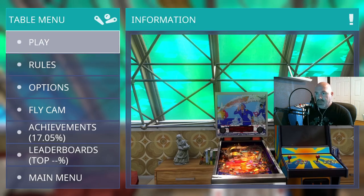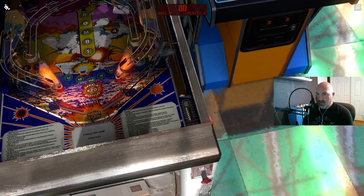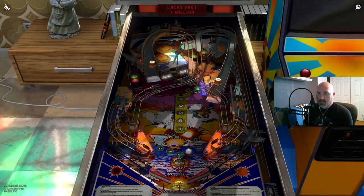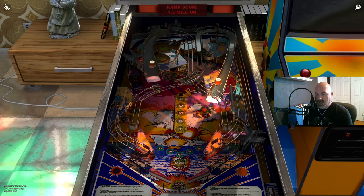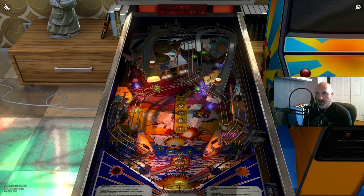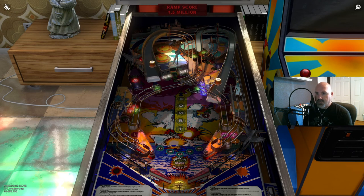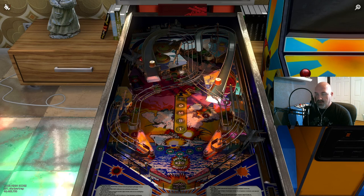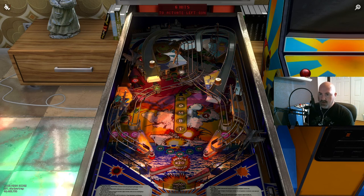Something else I've noticed with these tables — this is Combat. I believe it's based on an electromechanical table also. The physics of the ball coming off the flipper — the ball tends to go where you would expect to aim, whereas on the solid state machines I never felt that way. I don't know if that is a product of Magic Pixel having revised their physics, but I do prefer aiming on the flippers with the remakes.